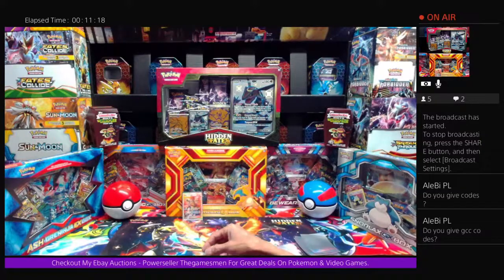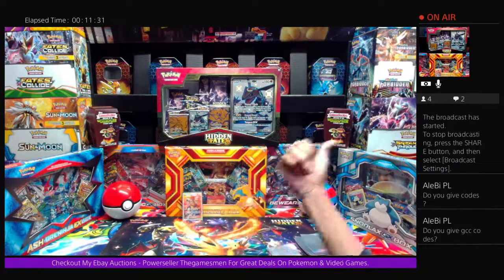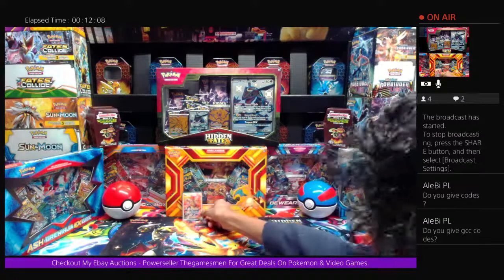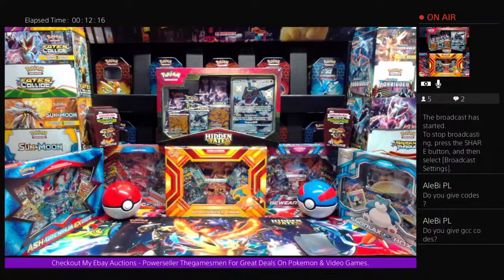I'm on the Sun and Moon, XY series, and Sword and Shield level of Pokemon on this channel. I do have some older cards — like e-reader cards — that I got when I first got into this. Down the road I may buy some older stuff to open up. But our best pull today is the Guzma and Hala Full Art from Cosmic Eclipse, which is going into my binder.